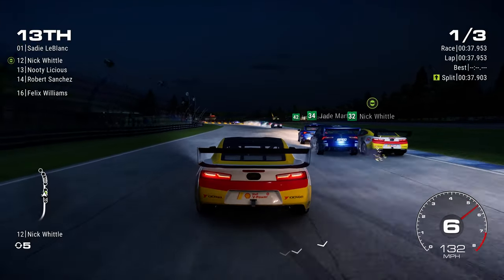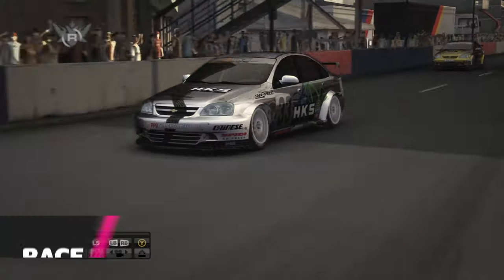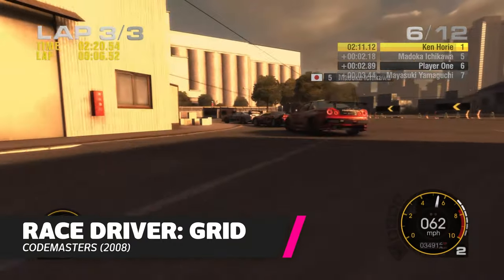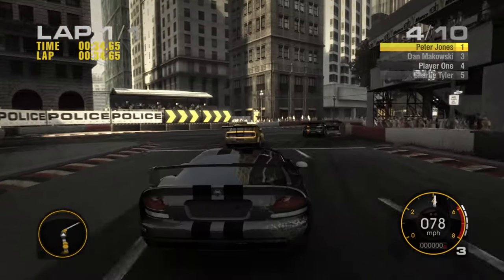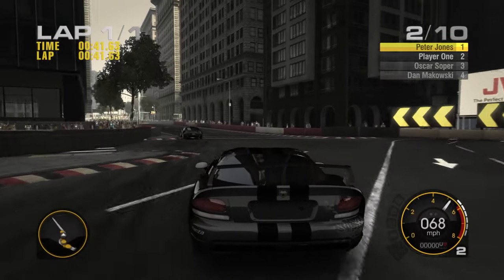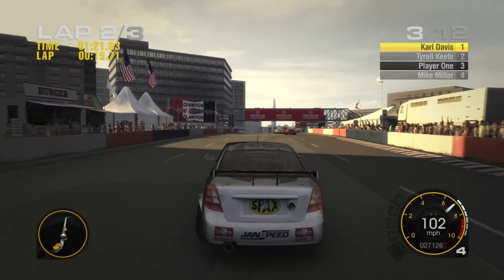The recent rework of Grid for modern machines fell short of the standard set by the 2008 original in almost every area except for graphical fidelity. But that's okay, because the original was so forward-thinking, it's still a great-looking game today. For the only time in this feature, it's not the console version that's going to get my recommendation. Modern PCs can run this game with all of its settings up at maximum, with insane resolutions and silky smooth frame rates. But if console is your only way to go, then it has to be the Xbox 360 version — it runs smoother than the PS3 version and looks better too.